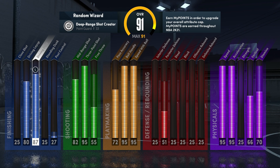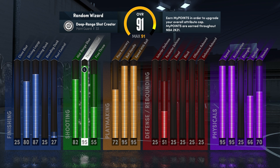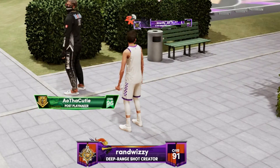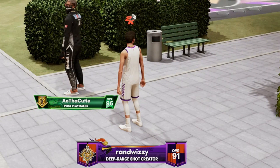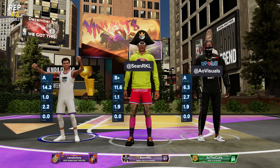Here are the attributes on the build — I get an 87 driving dunk so I actually get contact dunks, so we might try and get a couple of those. But mostly I'm a deep range shot crater, I'm gonna be fading some threes and shooting threes mostly. I'm gonna be playing with my boy Sean and my boy Ayo, so let's get right into it.